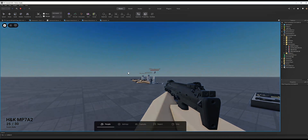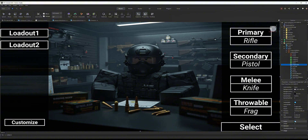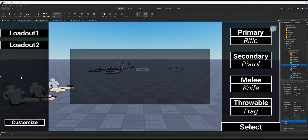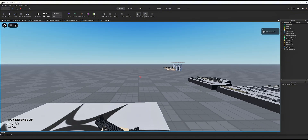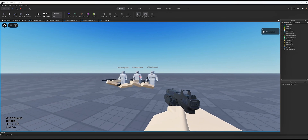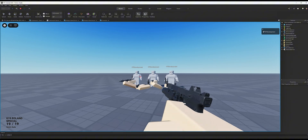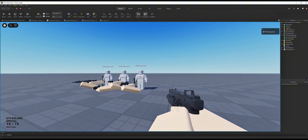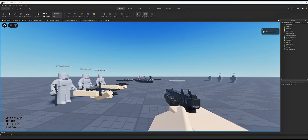You can obviously customize this however you want - change the appearance, disable my image, swap in your own. That's our simple loadout customization system. If you like this tutorial please like and subscribe, and comment below what I should do next - which will probably be third-person server-side animations for reloads, shooting, and equipping. See you in the next one.